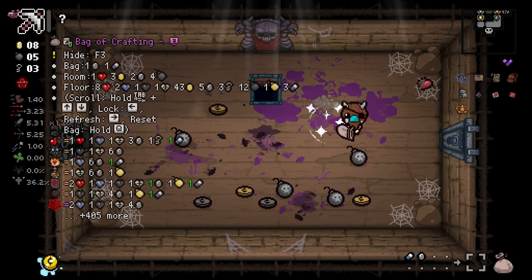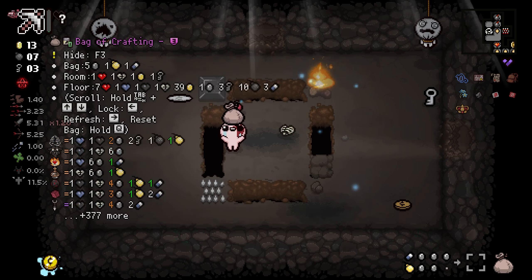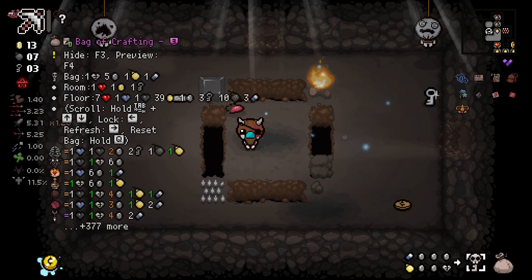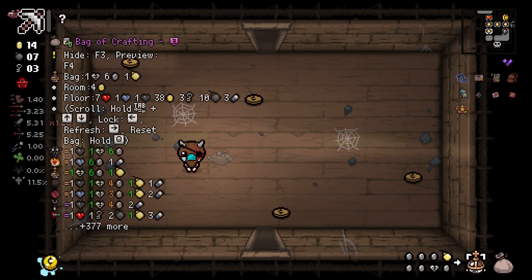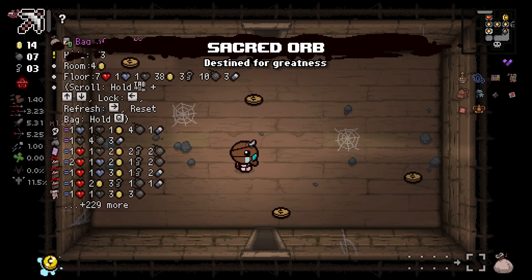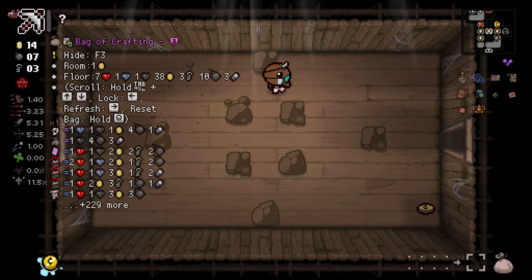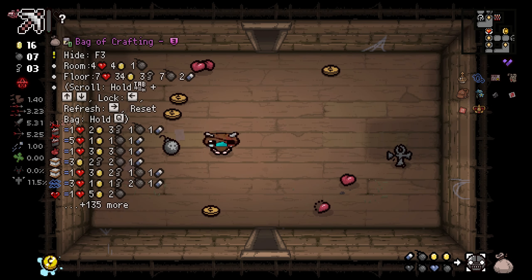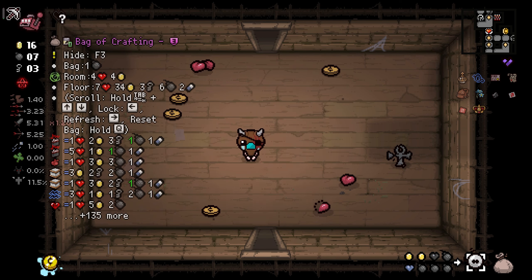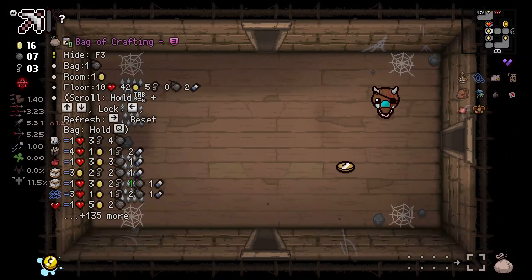Oh yeah, I know what we're doing. We have a skeleton key. We have a pill, so all I need is this — we have Secret Orb! If you don't know, the Secret Orb actually does scale based on the quality of items, like for how many pickups it drops. So if you go into an angel or devil deal you'll get hearts respective to that category — eternal, black hearts, whatever. Switch now — we have Diplopia, so in case anything good pops up we can just duplicate and get a lot of good pickups.